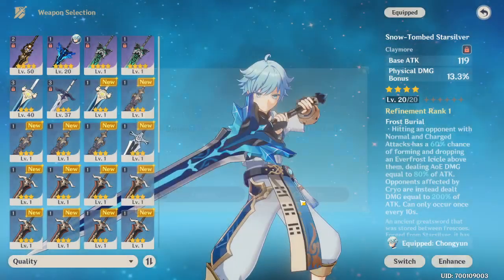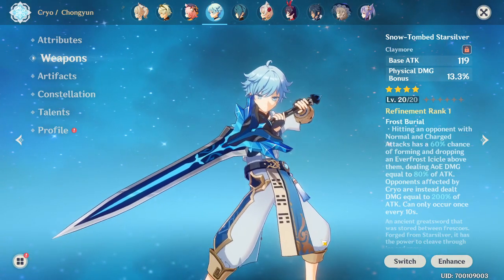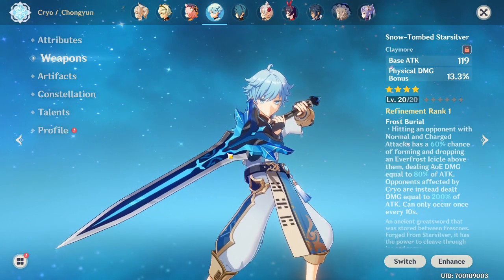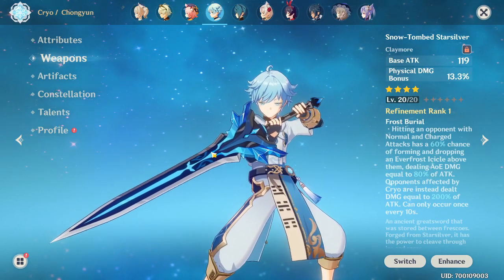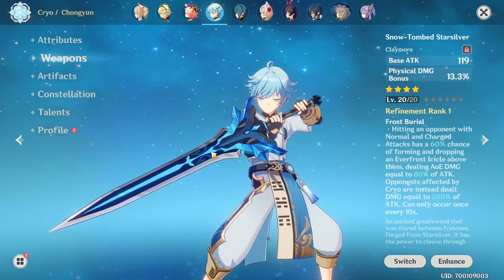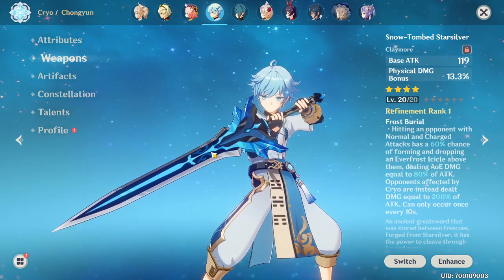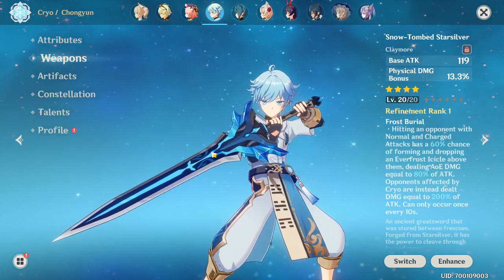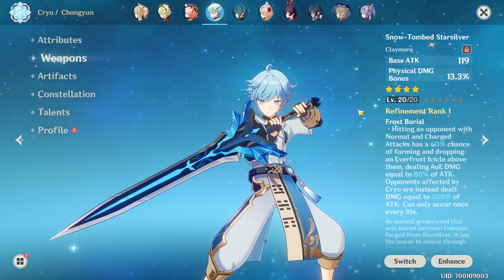The weapon is not leveled up yet — not even close to fully leveled up, and I have a lot of work to do. This is the claymore I'm going to be using if I don't pull a five-star claymore from the banner. I'm going to try my best to get Eula, and if I get her early, I'll try for the five-star claymore; otherwise, I'll stick with this one.